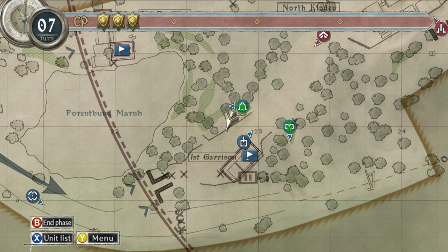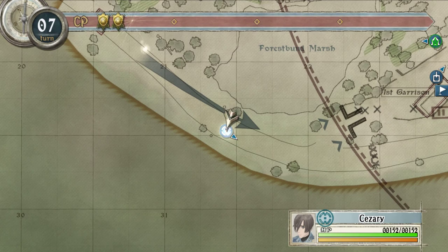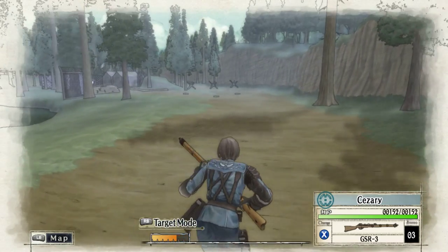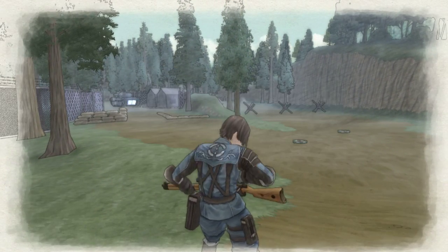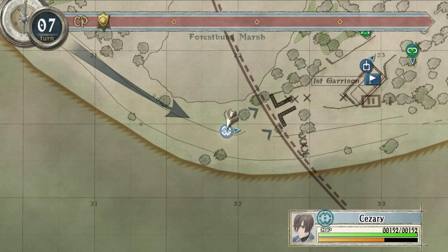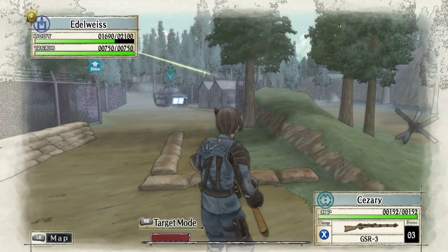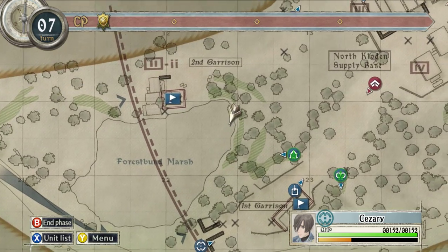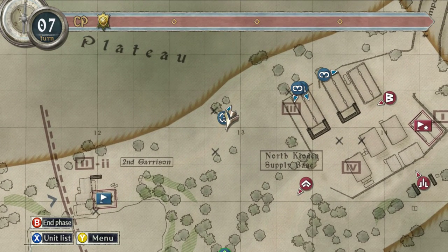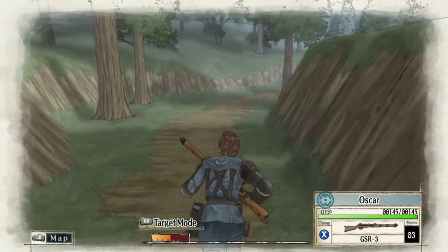So our sniper, we could have used. Let's keep moving him up, see if we can get a shot. Leave until next turn. One left — who's up here? He hasn't got enough points, so let's move the sniper up. The mine's been cleared, which is handy.